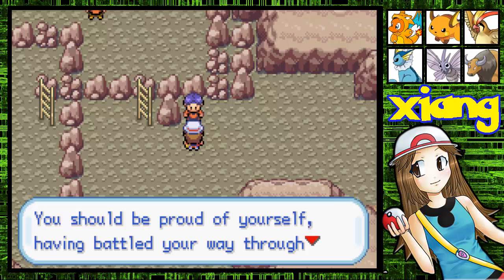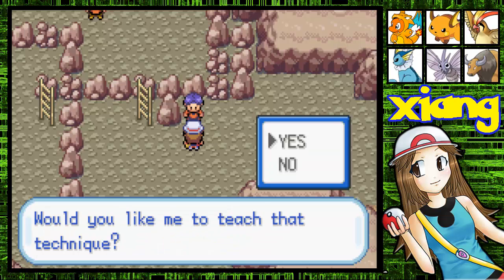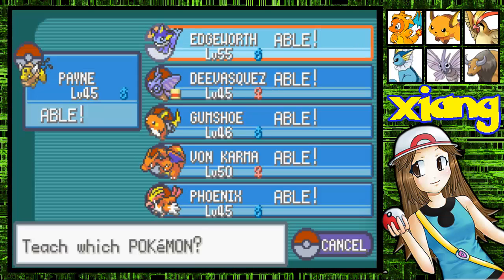In the last episode, at the end, I asked you guys to please let me know which Pokemon I should teach it to, because I don't know anything about Pokemon and I need help. At least five of you guys said teach Double Edge to Edgeworth, so that is what I'm gonna do. Edgeworth is able to learn Double Edge, and so is everybody else.